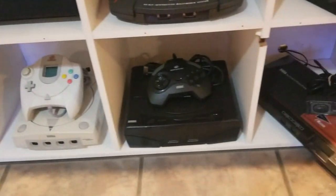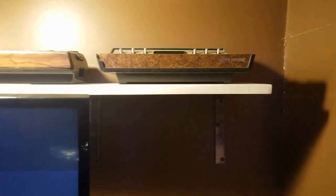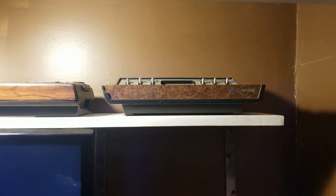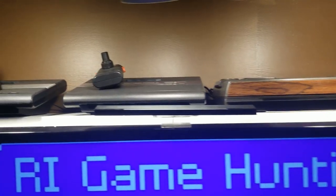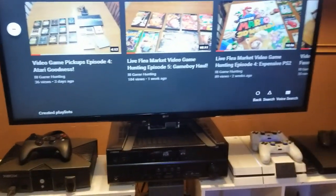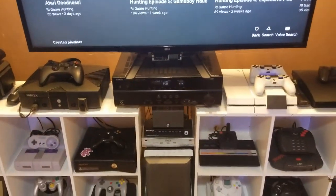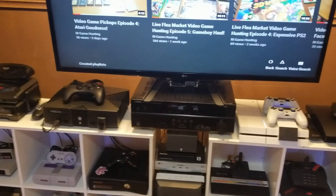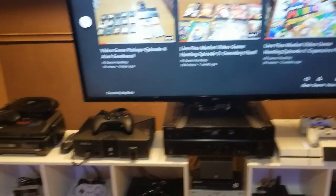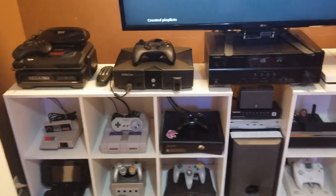I also have the Sega Dreamcast, Sega Saturn, and Sega Master System. Up here near the TV I have the CSRK — an Atari 2600 clone — then the Atari 1700 and the Atari 2600 Darth Vader version. And this is something I'd definitely recommend: the OSSC. It's basically a line doubler, line tripler, up to 5x — it takes a 240p signal and doubles, triples, or upscales it up to five times, making the picture look amazing. I have a SCART cable for my Super Nintendo hooked up to it. The OSSC is about $130.